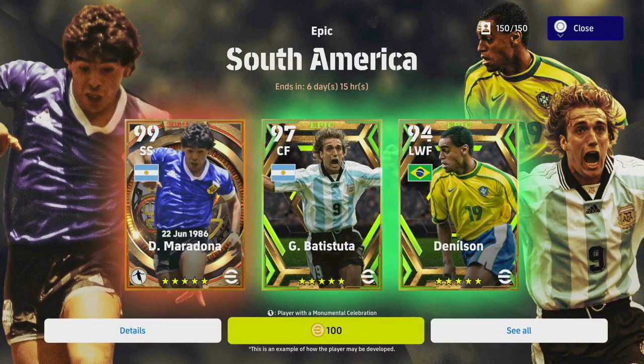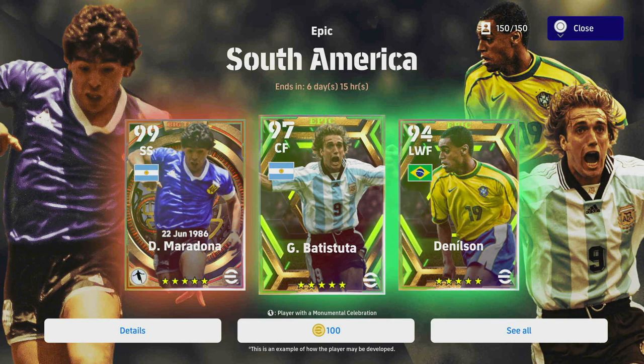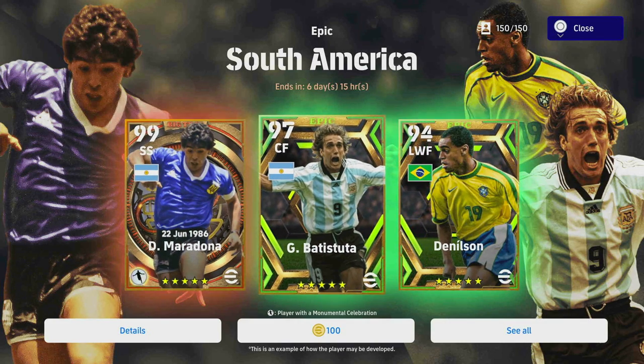Welcome back to another epic player review for the epic cards in South America. We've got Maradona, Batistuta, and Denielsen — two Argentinians and one Brazilian. These are good cards. Batistuta plays way above his stats, Denielsen is going to be an absolute winger magician, and Maradona is potentially going to be one of the best cards in the game. We're going over to eFootballDB to check out the players.